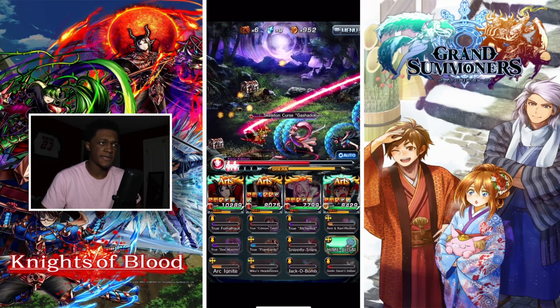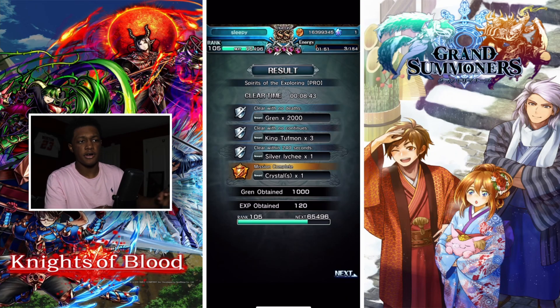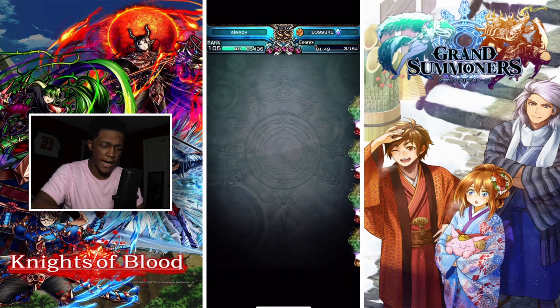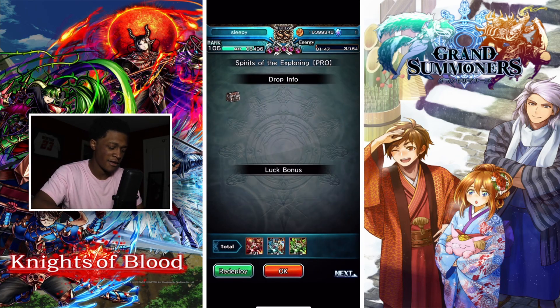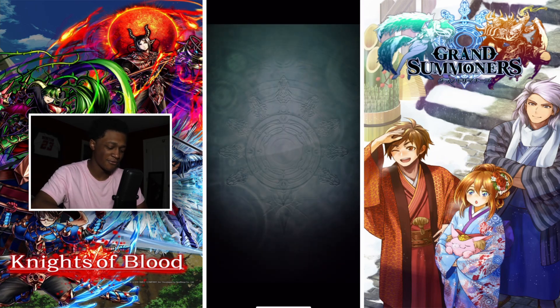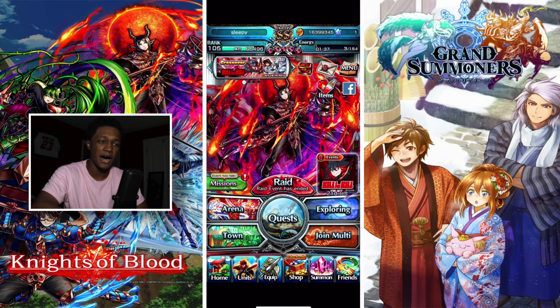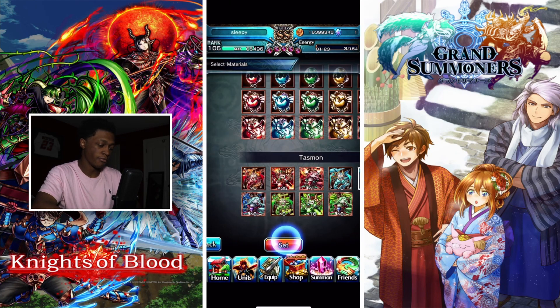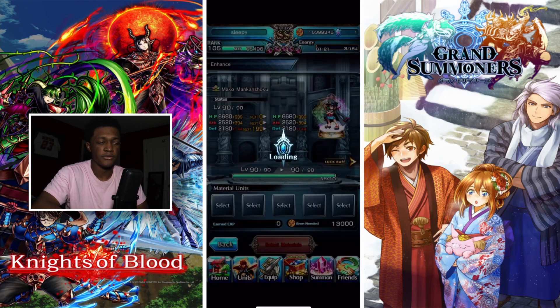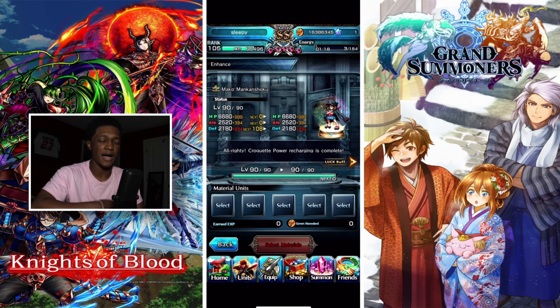We still haven't gotten the CCB legendary banner yet, and they still haven't dropped real-time PVP, which I'm actually waiting for. That's the main thing that's going to be kicking content for a while once it comes out. On the global side especially, a lot of people are into real-time PVP — RTA is just going to be one of the best things to come in.